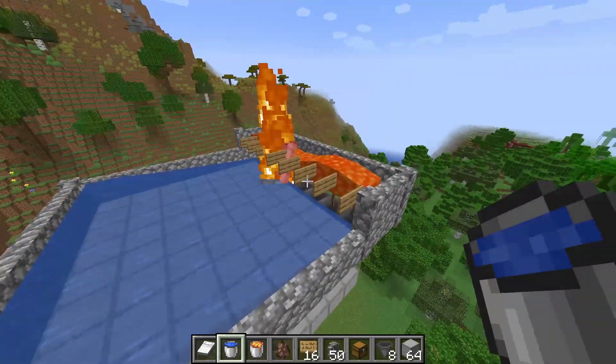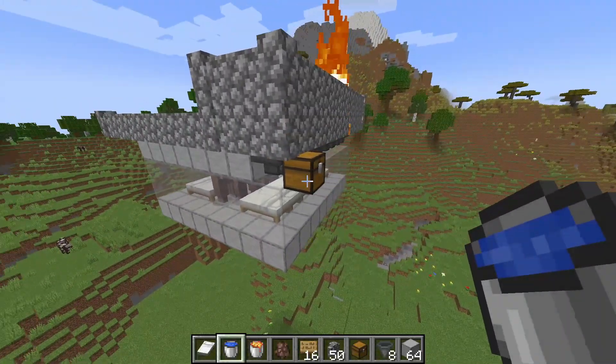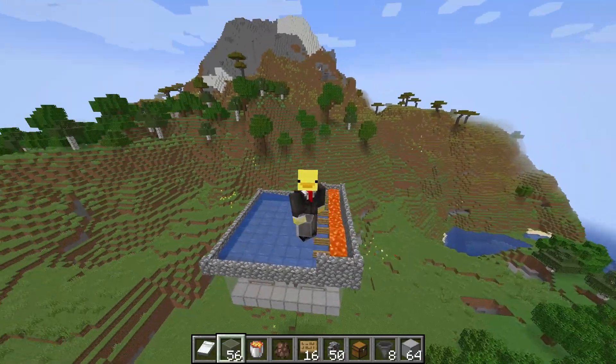Next, place your two lava buckets in, and then place your water sources so that they flow the iron golems into the lava where they burn up, die, and their items are transported into the chest or other storage system.